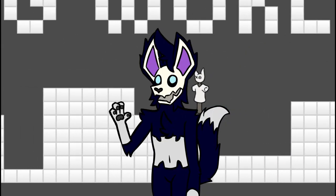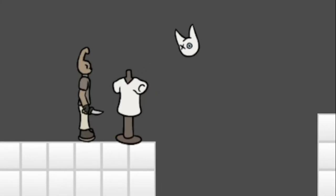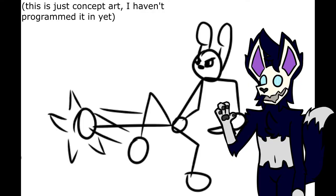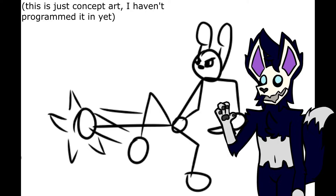I've got three main attacks planned for the player to use. The first is the Slash — a medium range attack that does a fair bit of knockback and damage, and it's a good all-rounder. The second is the Kick. This has bigger range and much more knockback, but not nearly as much damage. It'll come in handy if you're cornered and in a pinch.